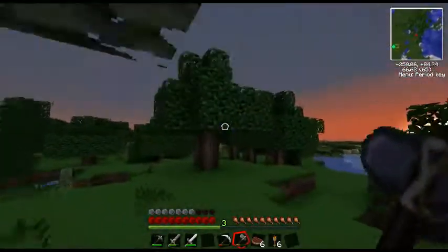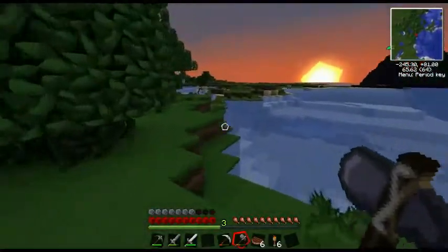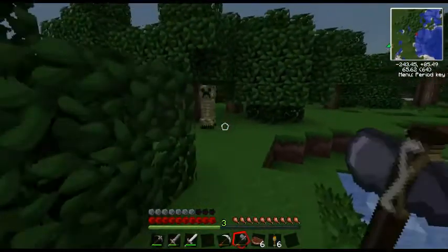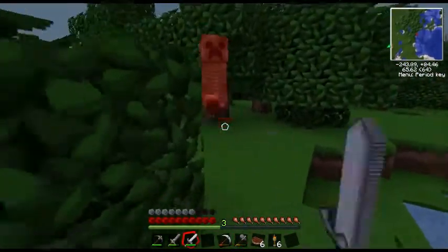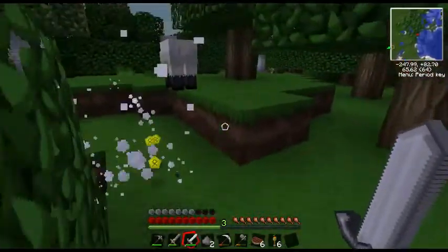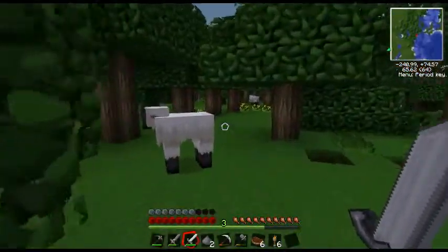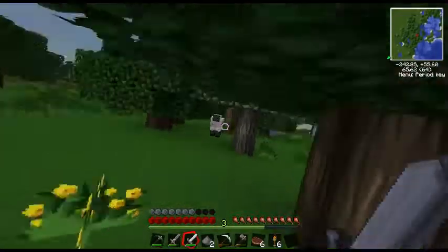One thing you can look for in rubber trees is they have an extra little bit on the top — they have like an extra little bit of leaves on the top. If you're looking for rubber trees, like this.